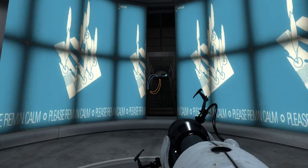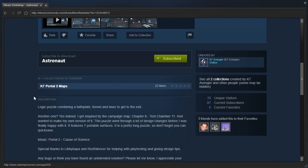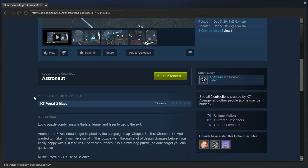Hey guys, I'm LB, and let's check out Astronaut by K7Avenger. It's a logic puzzle combining a faceplate, funnel, and laser to get to the exit.